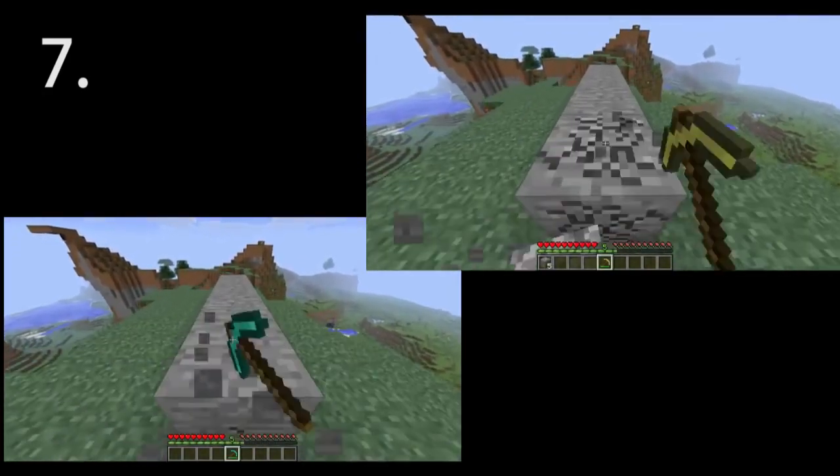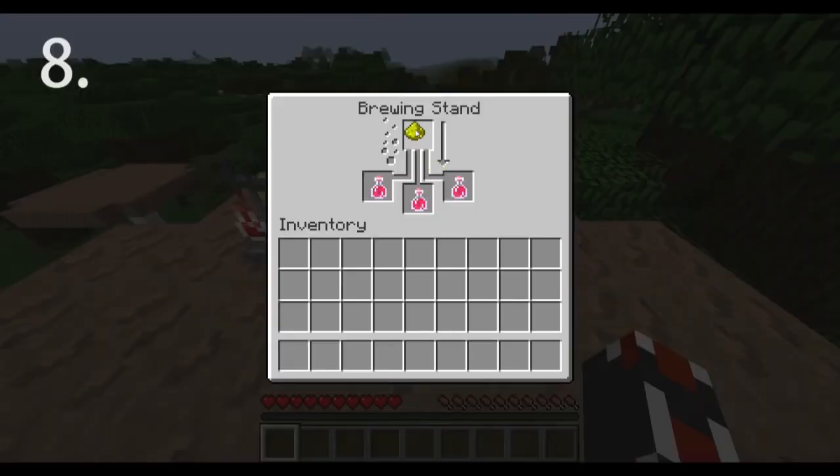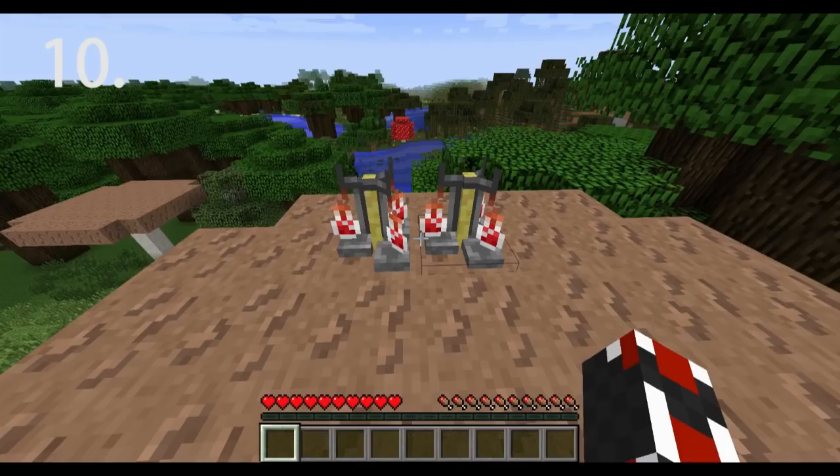Gold tools mine faster than diamond but break faster than wood. Always add either glowstone or redstone to your potions — leaving them neutral is not beneficial.